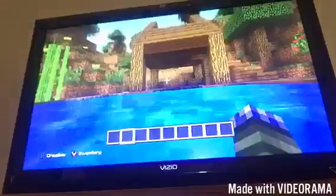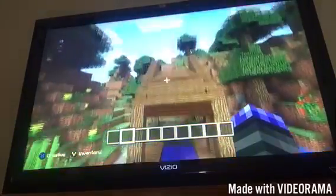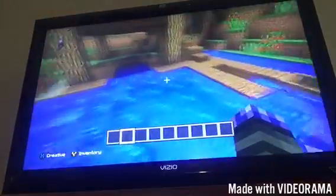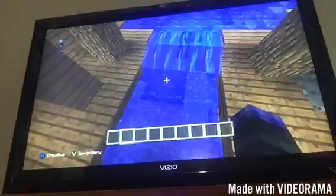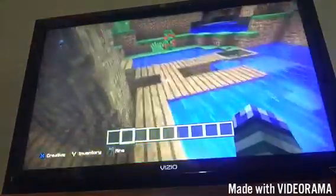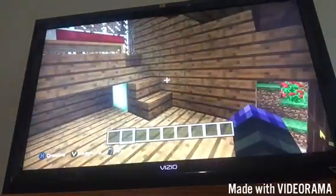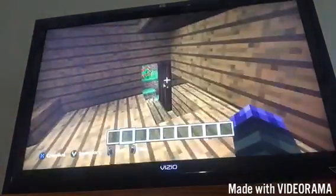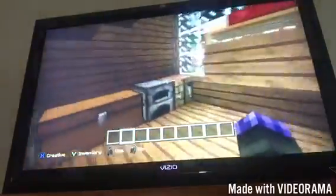Most people wouldn't think this is a house — you just look at it and it looks like a little crossway area, just a little dock. But if any cow is dumb enough to fall in here, they can't get out and you kill them for food. There's a little sea lantern in there which is really nice — that's my favorite source of light in Minecraft. There's a little loft up here with a bed.